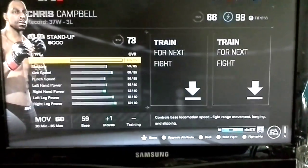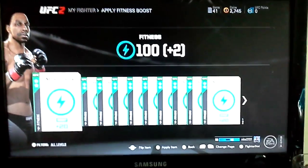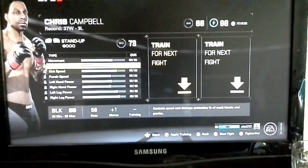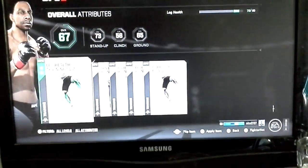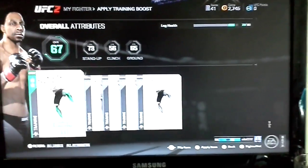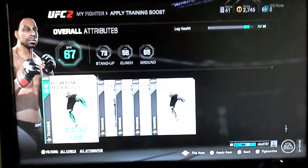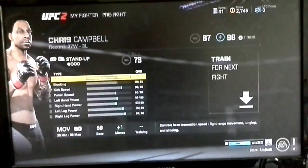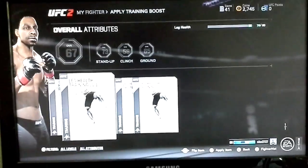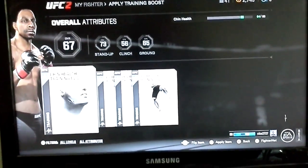Right here you have your fitness and stuff, so like you have Stamina, kind of like the UFC app. You can train — so if I want to train for this next fight, I can add something, and when you flip the card around it tells you it only lasts for one fight. So I'll get a benefit of 10 from my legs, so I'll apply that.